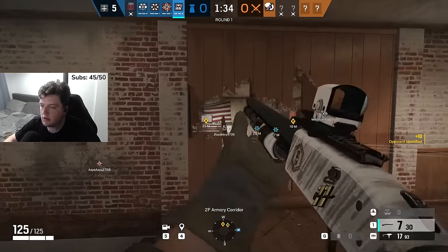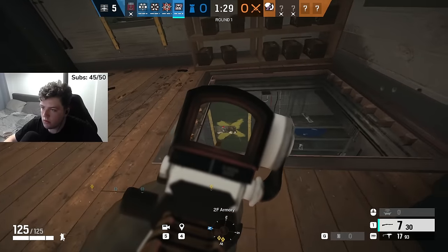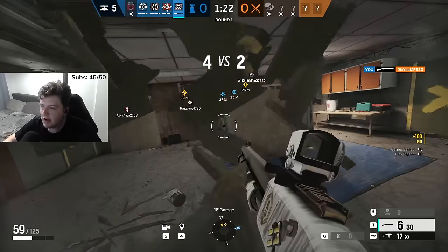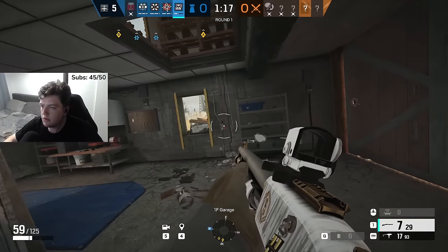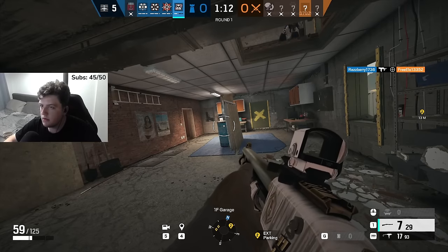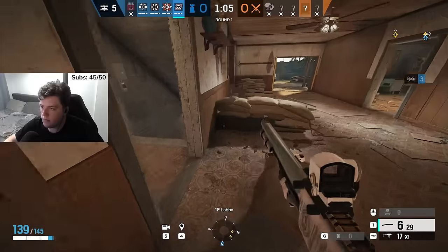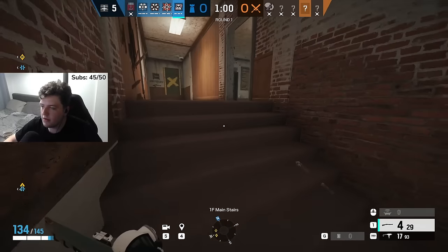Standing in the Mute Jammer as a defender brings benefits too. If you're in the radius and Dokkaebi calls you, you will not get called. If you get a call outside the radius and run into it, it will instantly end the call. Currently Mute is one of the best defenders in the game because he counters so much. Just be aware that he isn't destroying gadgets — as long as the Mute Jammer is up they'll be unusable, but if someone destroys it, those attacker gadgets become usable again. Place these around the bombsite so attacker drones struggle to get in.